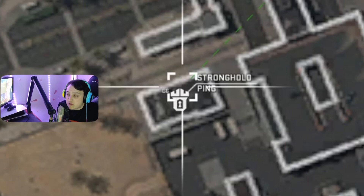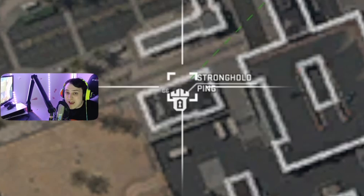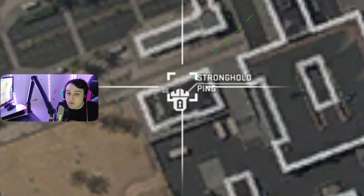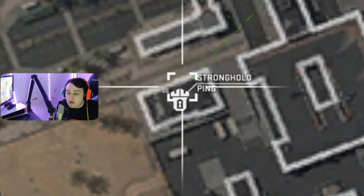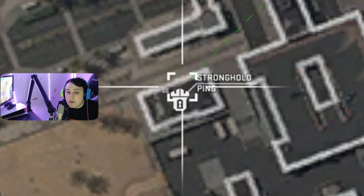A lot of people have been asking how to mark things and how to open up your tac map. On PlayStation, mark with up on the D-pad. To open your map, it's just your map button — on PlayStation it's the big trackpad in the middle of your controller. On Xbox and PC I'm not sure, but it's pretty simple. Open up that map and mark that stronghold.